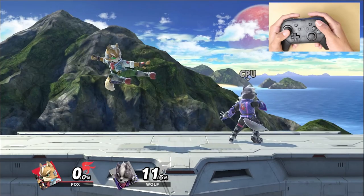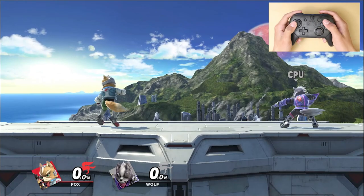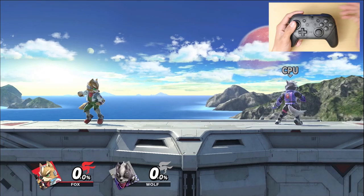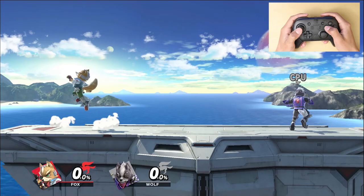Just press both buttons — the jump button and the attack button — at the same time and it'll give you a short hop aerial, which is really useful. This also works for any controller: GameCube controllers, Joy-Cons, any type of controller. That's basically all I wanted to show you — these cool little tricks I use when I'm playing. Hope you guys enjoyed and found this useful. Drop a like, leave any questions in the comments, and I'll see you guys in another Smash Ultimate video — peace out.